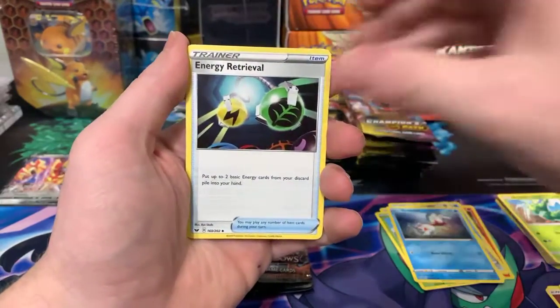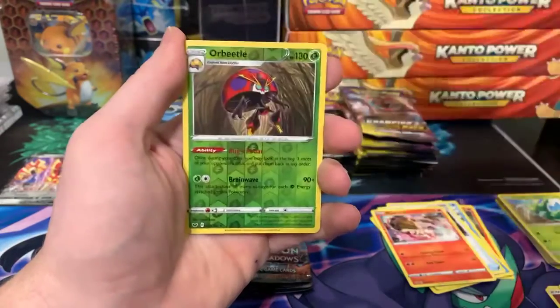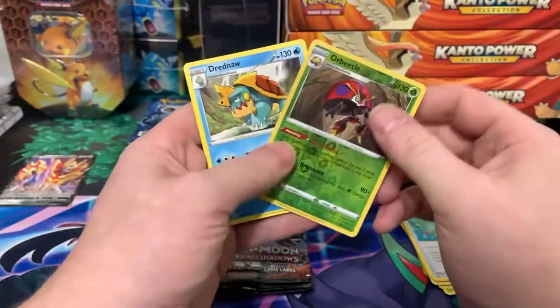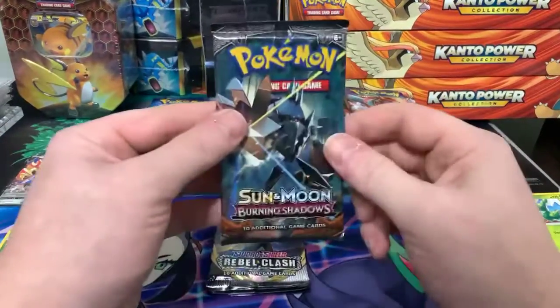Sizzlipede, Snow Maw, Glossifleur, Goldeen, Energy, Energy Retrieval, Heatmor, Ordinary Rod, Orb Beetle, and Dredna — so nothing in that first Sword pack. All right, let's move on to Burning Shadows.